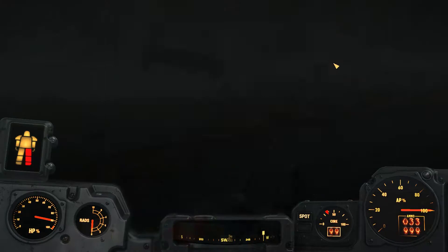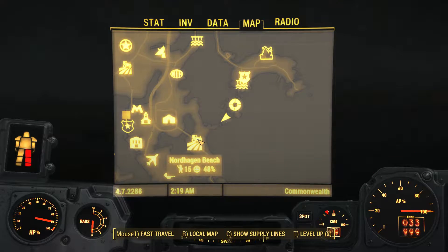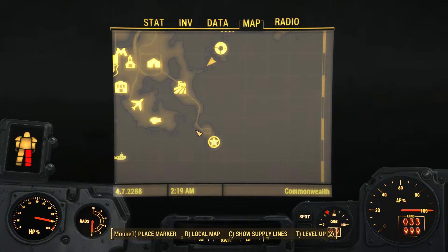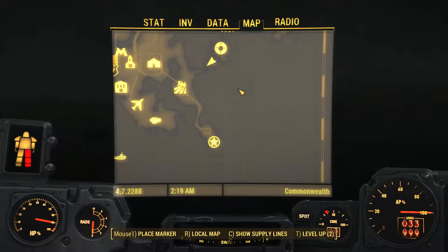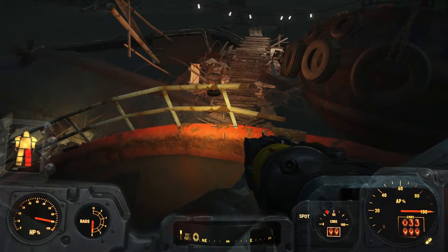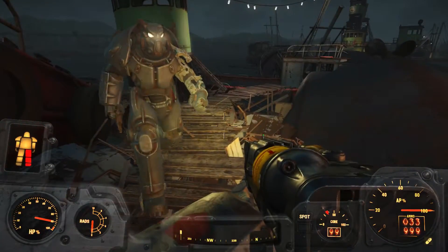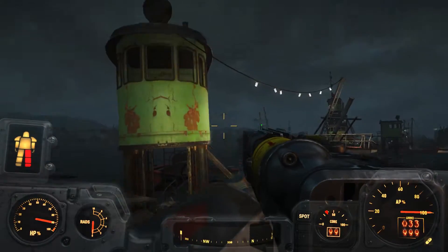Does this go over to the airport? Kind of looking like it, right? If we keep going, we're going to end up at Nordhagen Beach, and then yeah, the airport's over here. I just wanted to come out here and check this place out. And that's exactly what we're doing — we're checking it out.